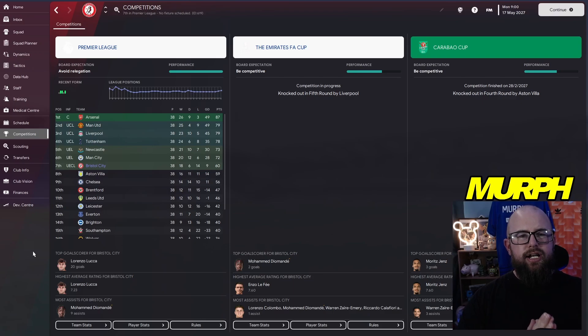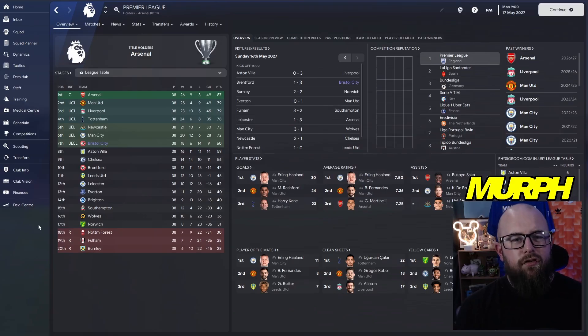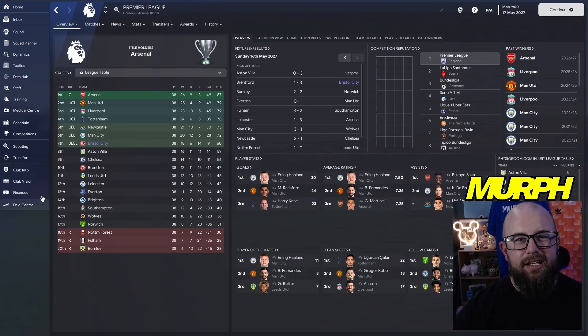Season five — the final season — is done. Domestically we did poorly: lost to Liverpool and Aston Villa in the cups. But we got European football! Bristol City finished seventh, earning Europa Conference League action. On the final day we got enough points to get ahead of Aston Villa. After 38 games: 18 wins, 6 draws, 14 losses, goal difference of nine, snuck in there — but we've done it in just five seasons.